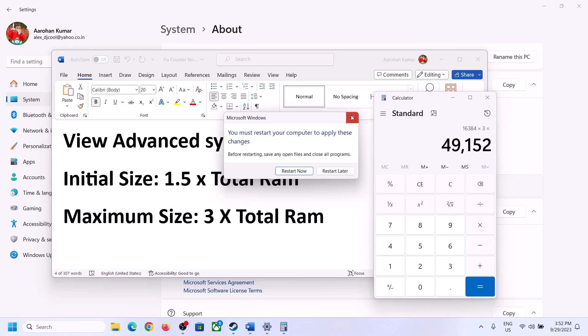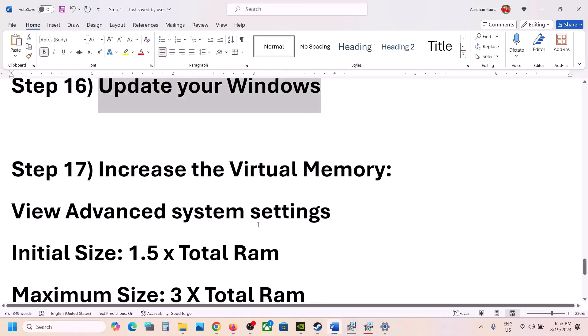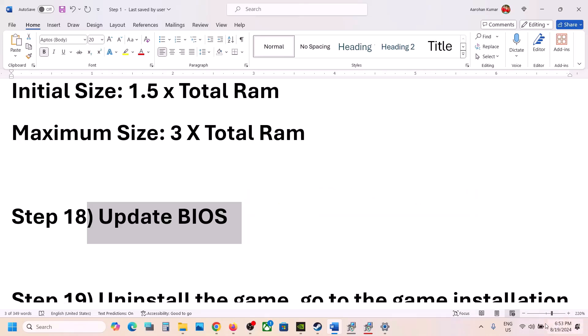The next step is to update the system BIOS. Go to your system manufacturer's website, select your model number. If you have a Dell computer go to Dell, if you have Lenovo go to Lenovo — whichever brand you have, go to their website, select your model number, download the BIOS update, and install it.